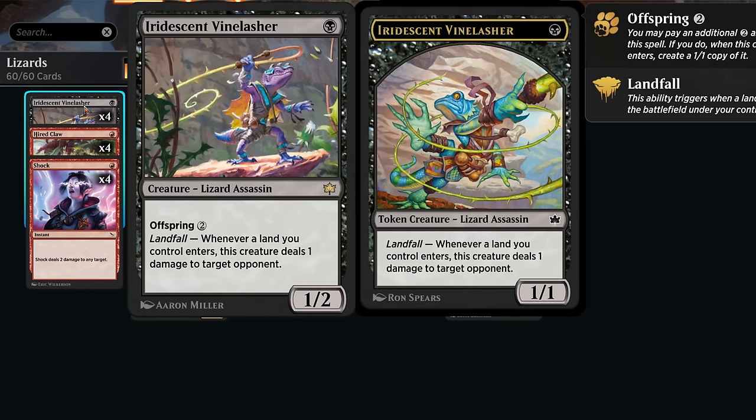The Vine Lasher also has Offspring — for just 2 additional mana, we get to make an additional 1/1 token version of it if we cast it. So it can sometimes be worth it to hold Vine Lasher until we can cast it with Offspring at 3 mana total.